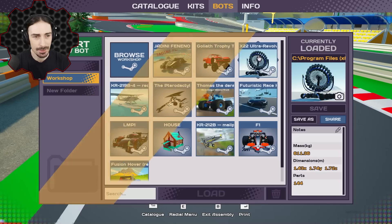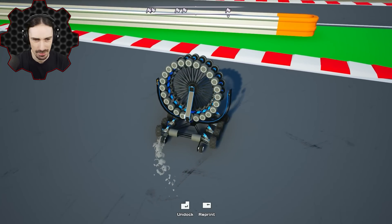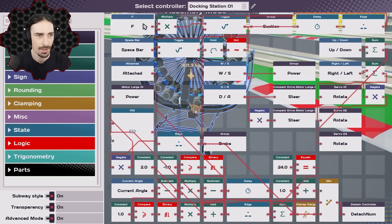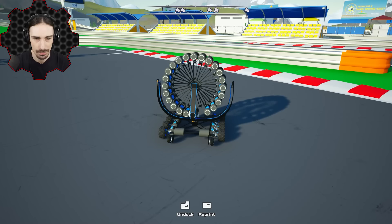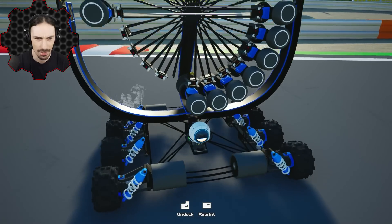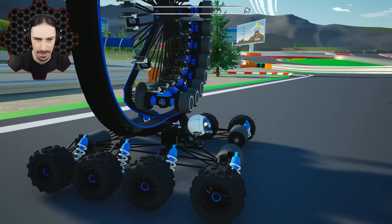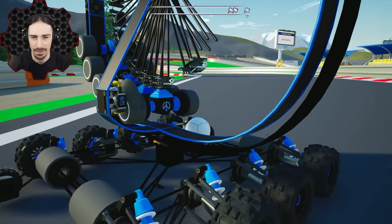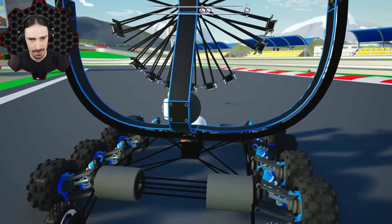Now onto something completely different — this thing is supposed to launch hammers. Those aren't wheels, those are hammers on this. I'll open up the programming to see the buttons. F — let me see if I can figure out how to make this work. Wait — what? I see what I did. There's a suction pad right there. How does a suction pad launch hammers?